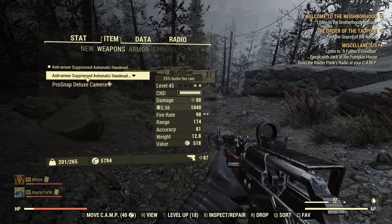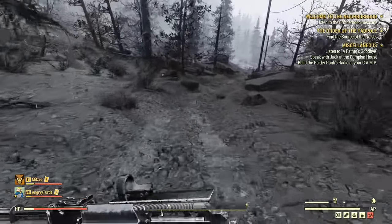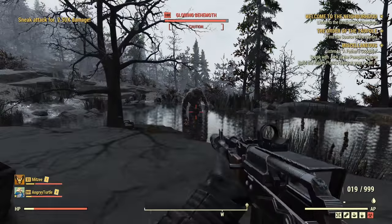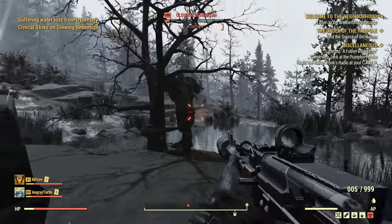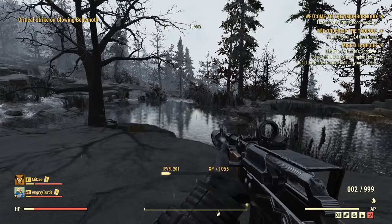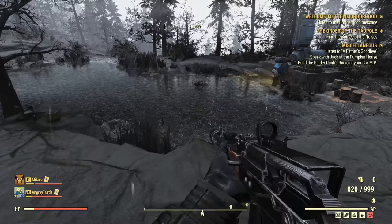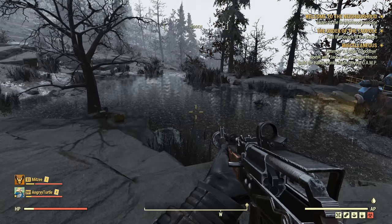Now we swap to the faster fire rate weapon and see if we achieve the same results in VATS. These weapons are exactly the same except this one fires faster. We fire the initial hit, give time for perks, then start firing in VATS. It was exactly the same result — I missed one briefly near a tree and lost VATS for a second. But all criticals registered on the private server with the faster fire rate weapon.